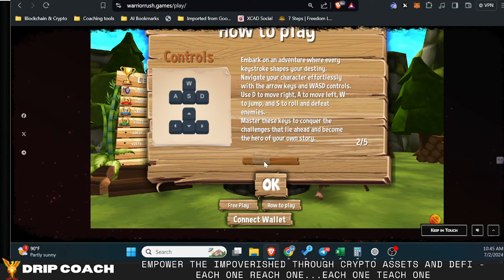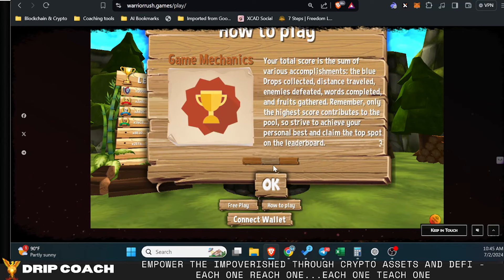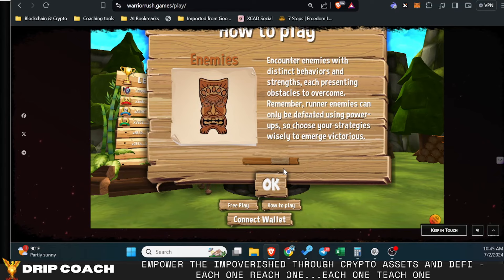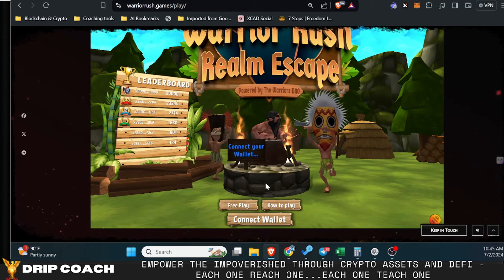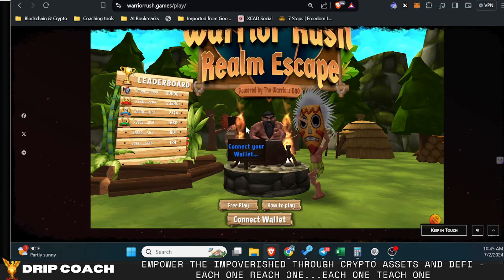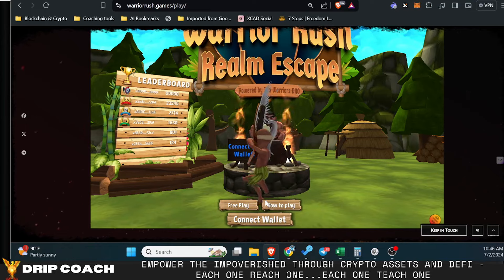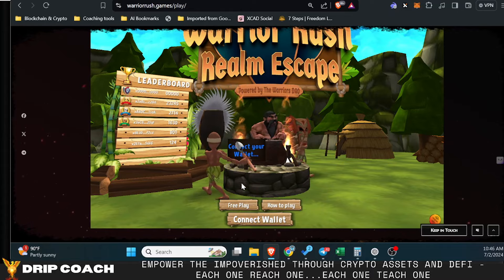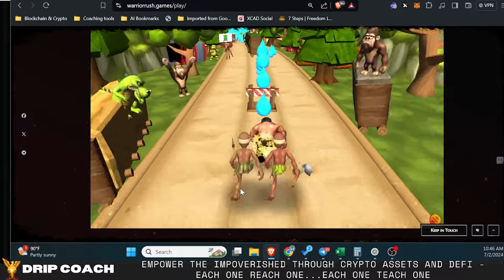You have your controls — I use the arrow keys, some will probably use WASD. Then you have the game mechanics: score, high score, collect the blue drops along the way, travel the most distance, and then the enemies and power-ups. It's actually quite a robust game despite being simplistic in nature. Similar to Temple Run, it's easy to pick up and play. We're going to do the free play so you can see what it looks like.